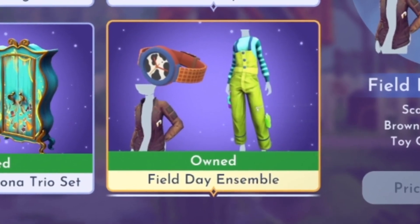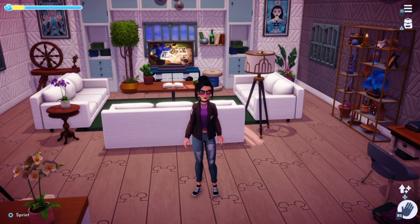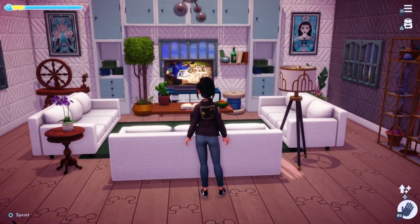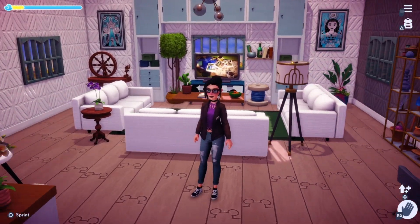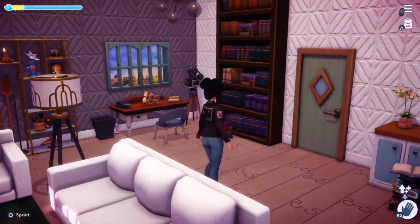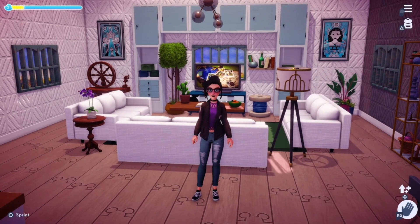Last but not least, we have the Field Day Ensemble, which includes the scare overalls, brown military jacket, and a toy cowboy watch. So we're going to put all these items on together and see what they look like. Something's already telling me that they're not going to go well together, which is kind of a bummer. I really like the outfit packs that kind of mesh well with each other and you can wear it all at the same time. So I threw the jacket on just so you could see what the jacket looks like first. I really like the jacket — it just adds another layer to whatever look you're wanting to accomplish. I think it's worth the purchase just because you can use this with so many different outfits.